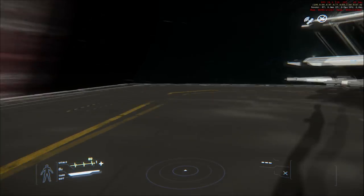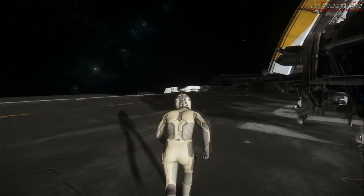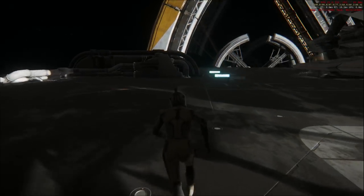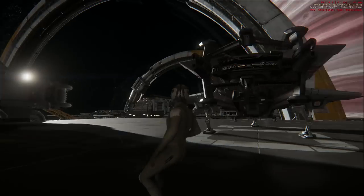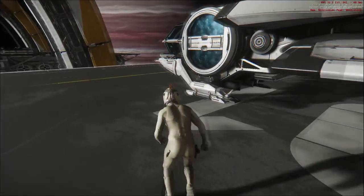We could walk around. Let's go into third person. It's got a bed in the back, which is a nice feature. Other than that it's sort of a light trader — a utility ship. If you want to start out as a trader, I think this is the way to go.